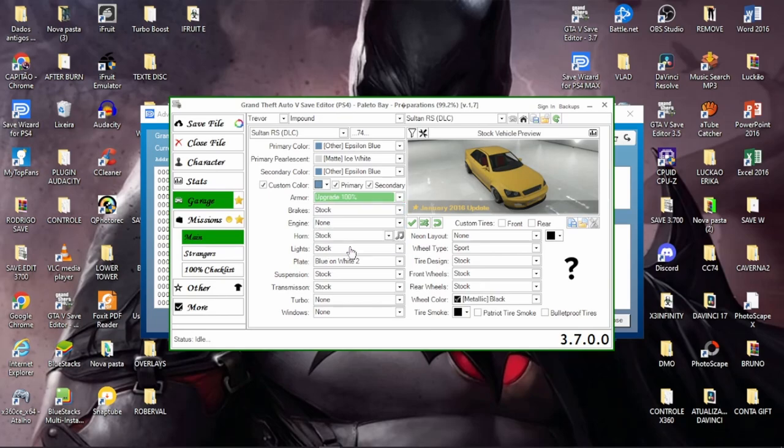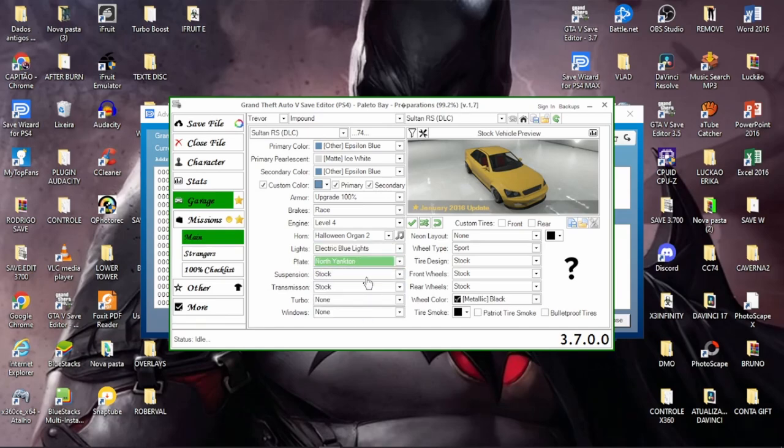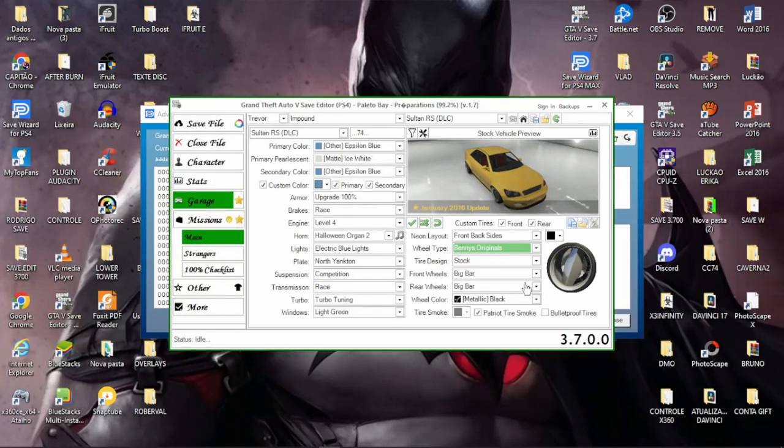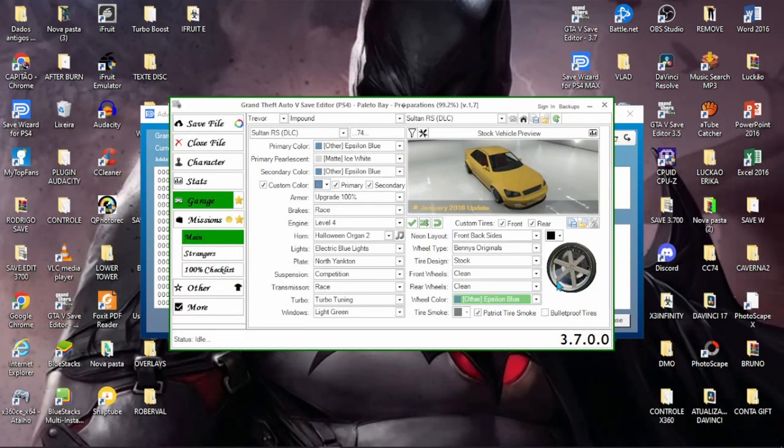No perolado vou colocar um branco — pode ser Mate ou Pure White. Aqui temos que configurar manualmente: freios, ignição, buzina, luz na cor que vocês quiserem, placa Yankton, transmissão turbo, vidro verde (light green). Vou marcar a fumaça patriota e as luzes de neon. Vou colocar a roda BNs e a cor da roda azul Epsilon. O primeiro veículo está pronto. Vou colocar uma faixa.